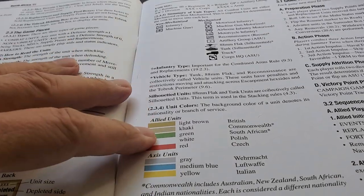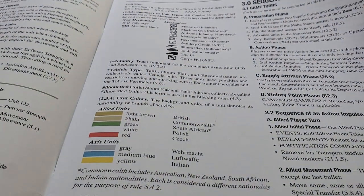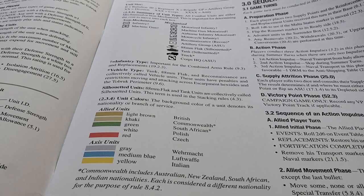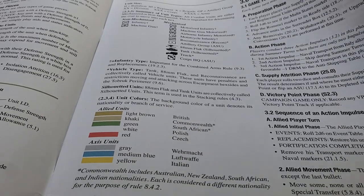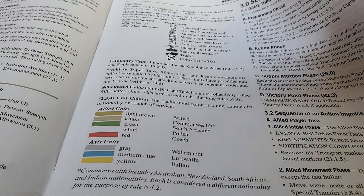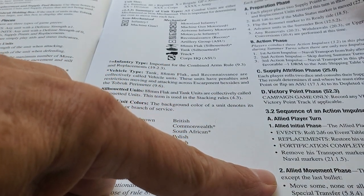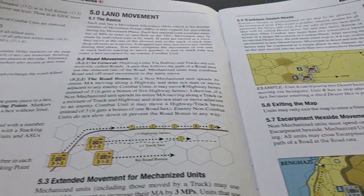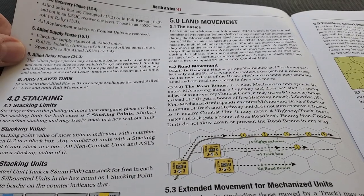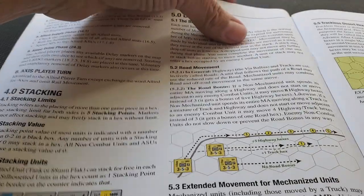There's a sequence of play, which we don't need to focus too much on because it's pretty standard stuff. There's a prep phase where you get your reinforcements, resource points, and supply points, which become important in this game. Then there's the action phase, supply attrition. Then we go over to the Allied player turn — event business, movement, combat, and recovery — their supply phase, and then the delay phase, which is a unique concept for this game. Then the Axis player does the same thing.